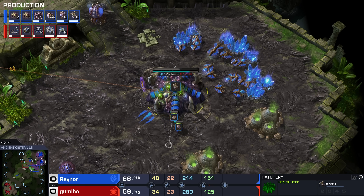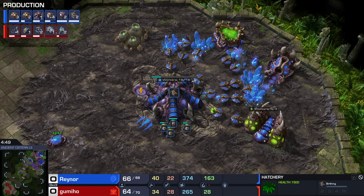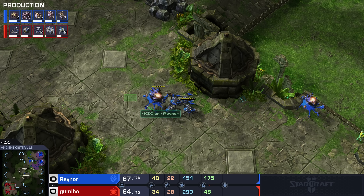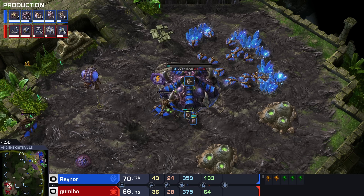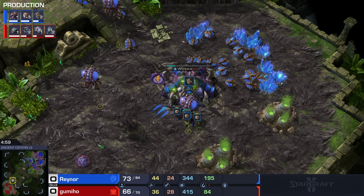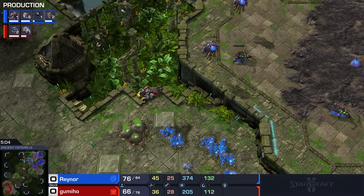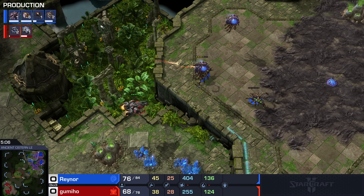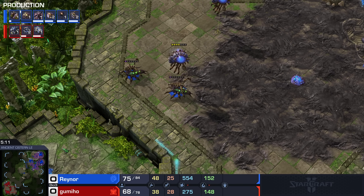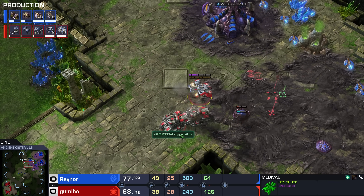Raynor's been droning behind this basically the entire time, just trying to build into a macro game. The main issue for Raynor is that he doesn't have Zergling speed, he doesn't have upgrades, he doesn't have a lair — he's lacking tech. The question is always when you want to start adding those things. It can be very tempting to take an additional gas geyser and get all the tech after the fact, but then you fall behind economically.